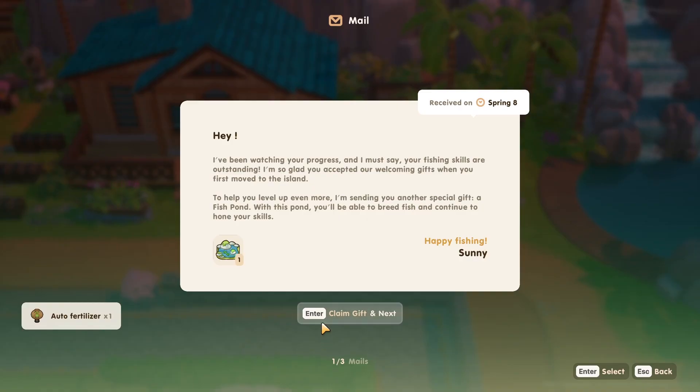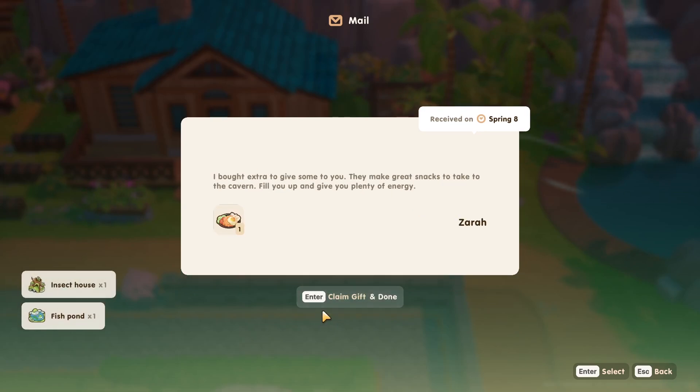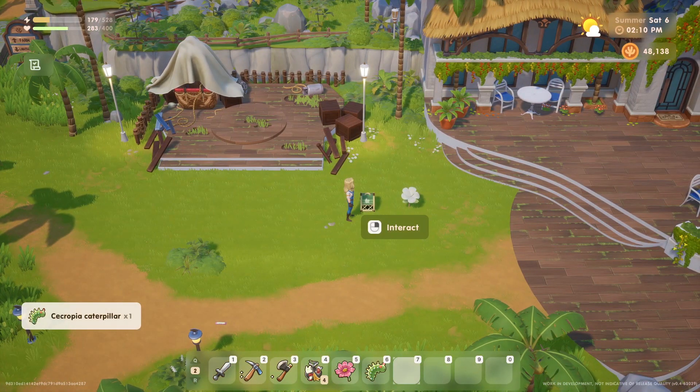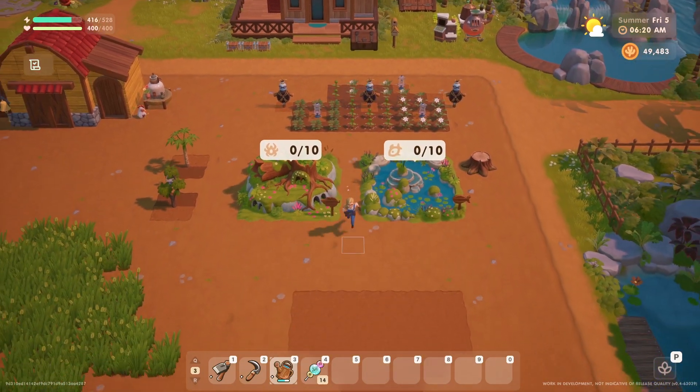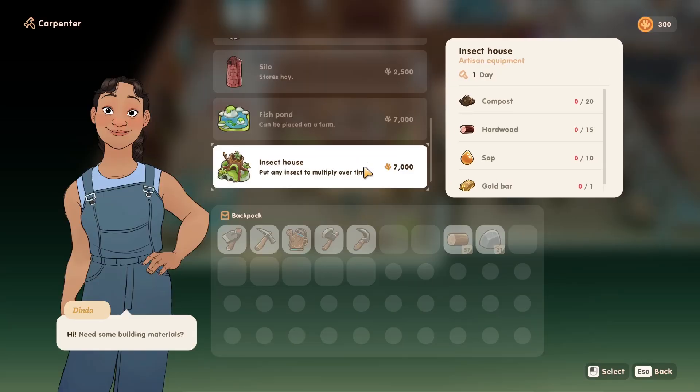Finally on today's list, you will now be given certain items as gifts in the mail once you've leveled up relevant skills to a certain degree. Two examples I've found so far are the fish pond and the insect house. So if you haven't already received either of these items, consider working towards leveling up fishing and catching to unlock these free items before you spend the money and resources getting them from the carpenters.